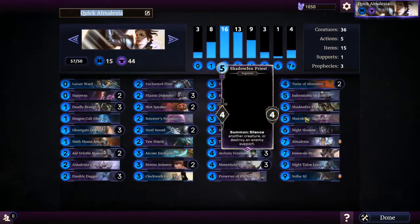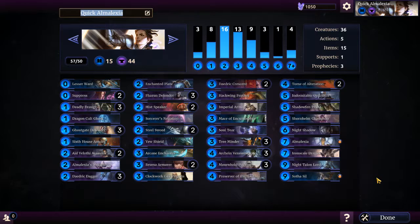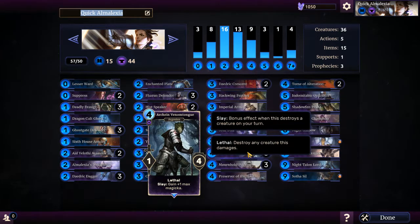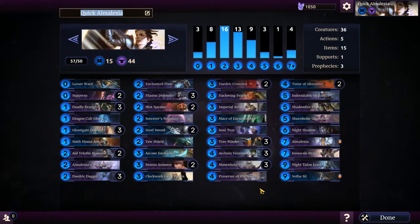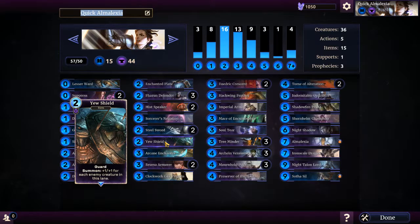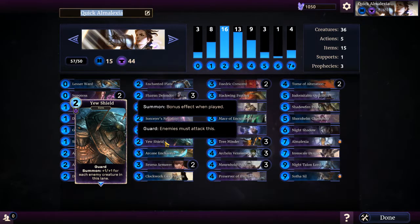Next up we have the Quick Almalexia deck, which is basically like my Tribunal deck, only it involves Almalexia and Sotha Sil since Vivek does not have the attribute to put into this deck. I call it Quick Almalexia because if I get Almalexia in one of my early turns and get the Tree Menders out there, it's a deck that lets me gain mana quickly and then summon Almalexia so my creatures can't die. I also have the Indomitable Ordinator - you can exalt him and then he can't be attacked or silenced if you have Almalexia out there, making him pretty much invincible. I also have a shield I can equip to Almalexia after she's on the field which makes her a guard, so no one can get past her and they can't kill her.